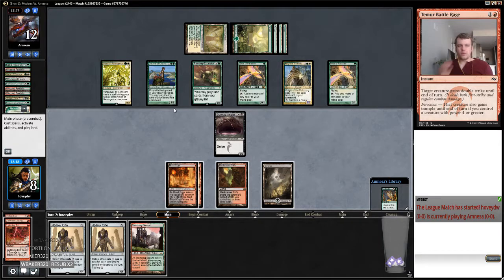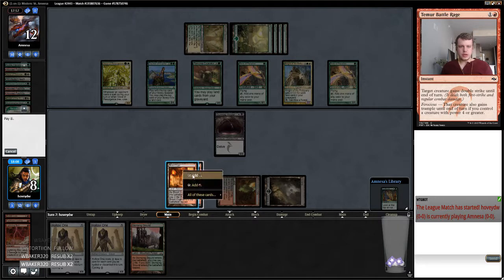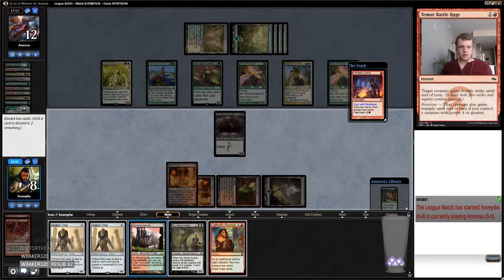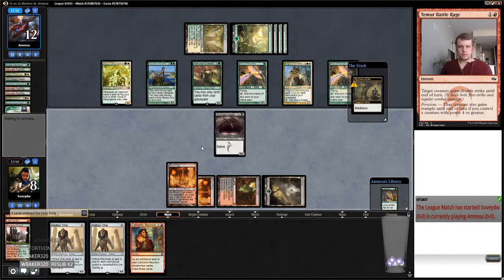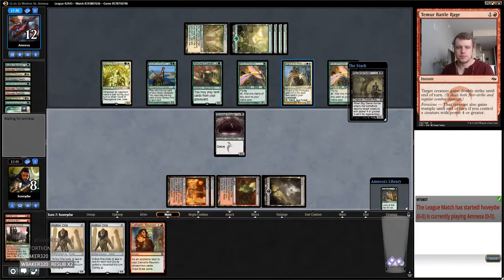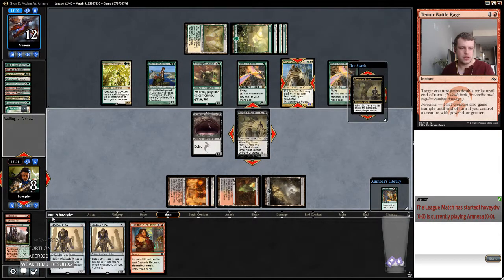Now I just start hard-casting four-fours. They have a company on top. Maybe I have to flash back the Looting. What am I drawing to kill this Knight? Just another Big Game Hunter. There's the Big Game Hunter! So let's go. I can go this, this, now I'm going to go this land.